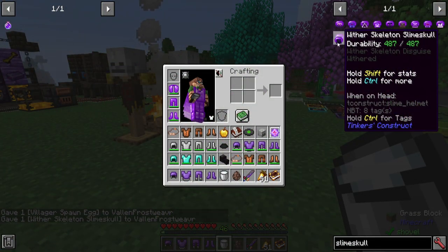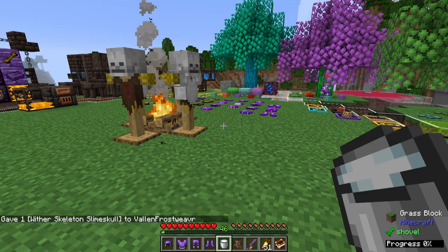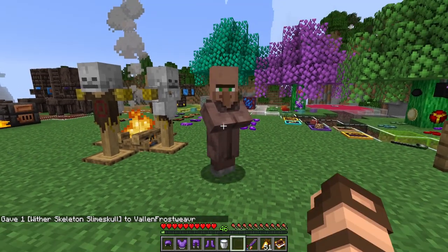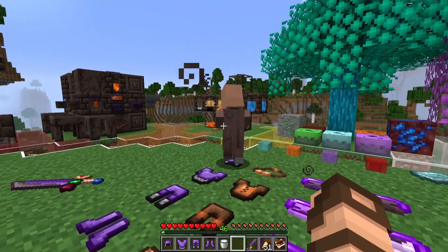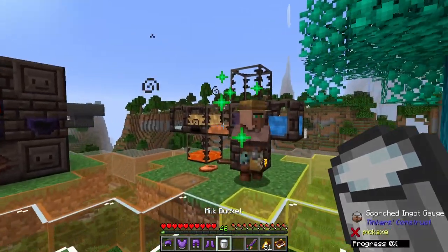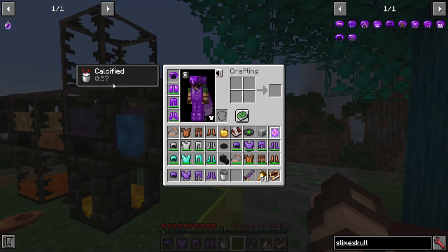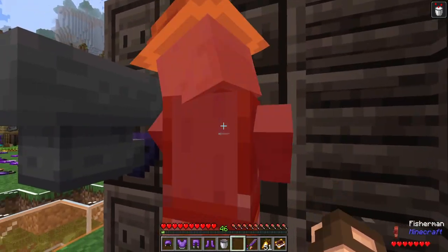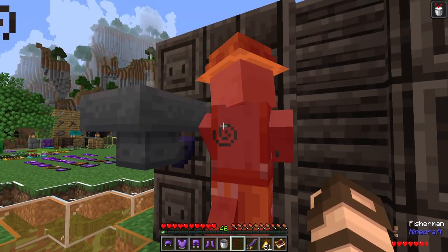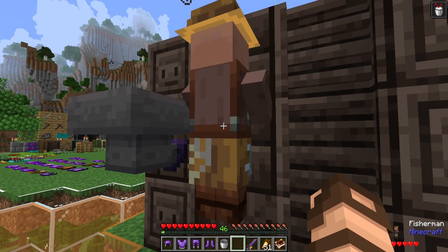Last but not least, we've got the wither skeleton slime skull. Besides making you look really cool, it will allow you a withering effect on your target. Without being calcified, you still get that effect. But if you are calcified and drink a potion to gain that effect, when you poke your target the wither becomes much faster than it was before, instead of the slow wither it applied previously.